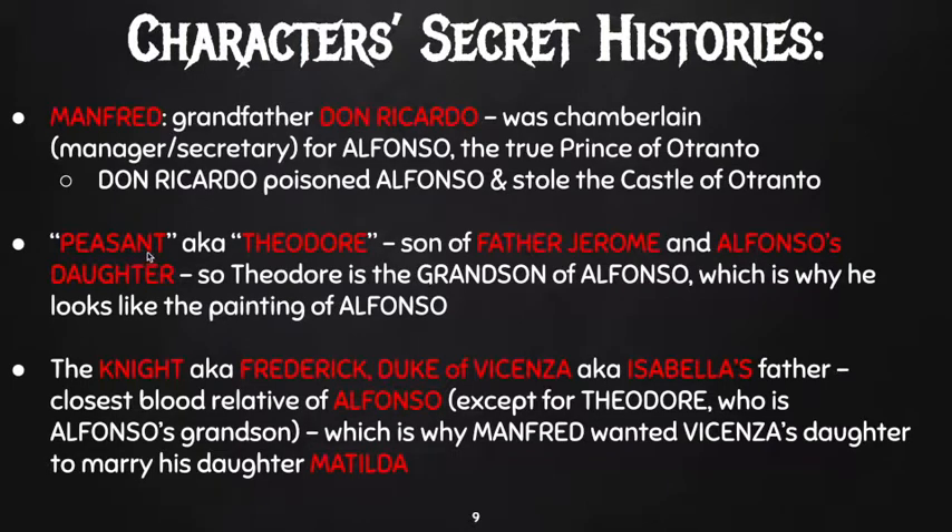The peasant from the first chapters is Theodore, aka the son of Father Jerome, and his mother was Alfonso's daughter — that's what we learn at the end of the book. So he's the grandson of Alfonso, which is why he looks like the painting of Alfonso. The knight who showed up early in the book with the big parade is Frederick, Duke of Vicenza, aka Isabella's father. Isabella's father was related to Alfonso, which is why he's going over there to protect the castle from Manfred, but Theodore is the direct descendant.